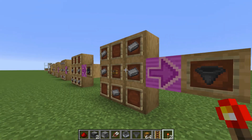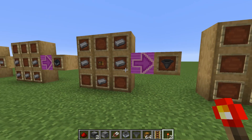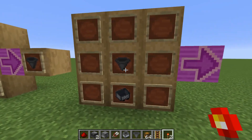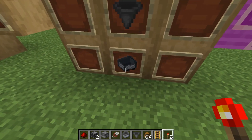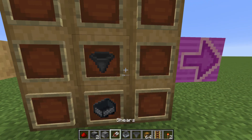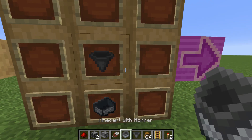Once you've crafted a minecart and a hopper, you're going to want to make a hopper minecart, which requires a minecart and a hopper. And then it will make a minecart with a hopper.